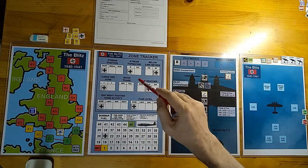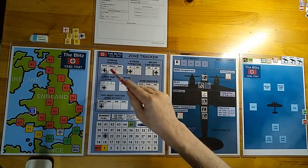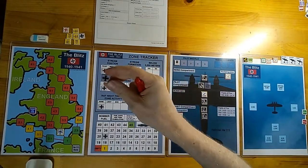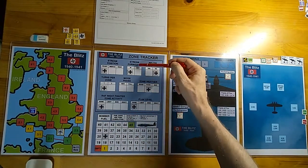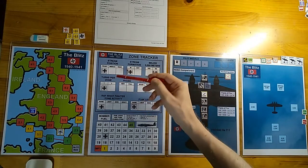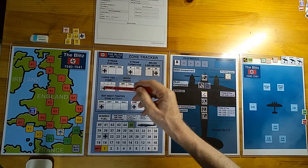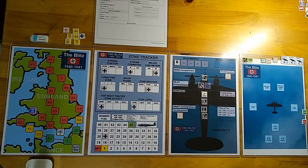Here we have the zone tracker map, and this is where the different conditions are tracked in each zone. Instead of using paper each mission, I created this tracker with counters you can place in the appropriate boxes. Zone conditions tracked include stream position, stream formation, below 3,000 meters, zones per turn — in case of damage they might have to do two turns per zone — and the moon phase, either new or full. The game only tracks full or new moon to simplify die roll modifiers.